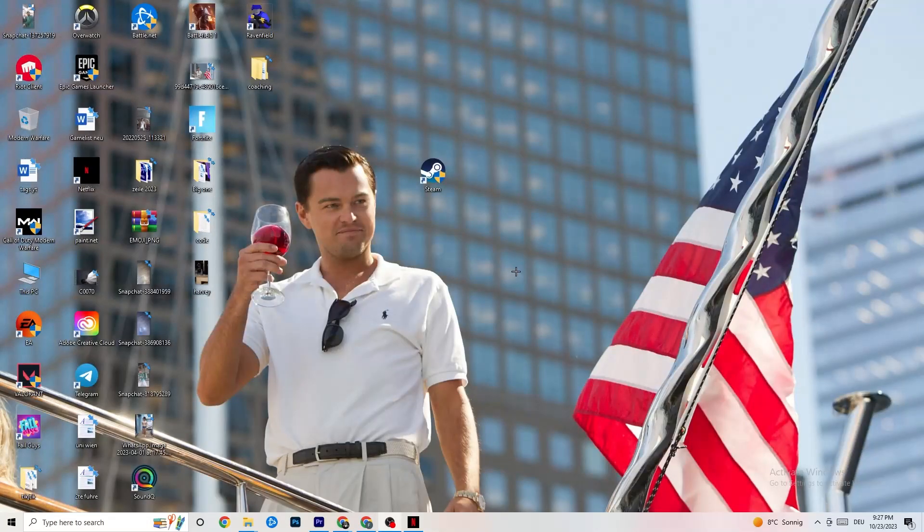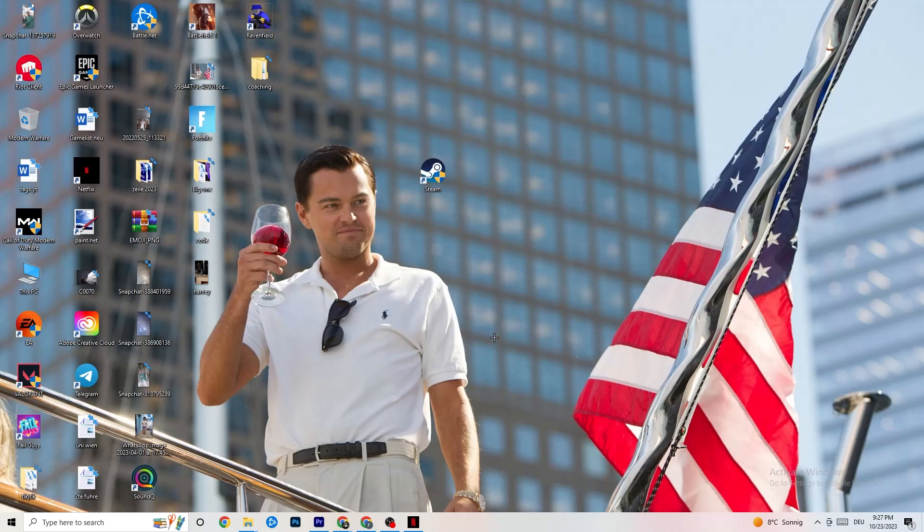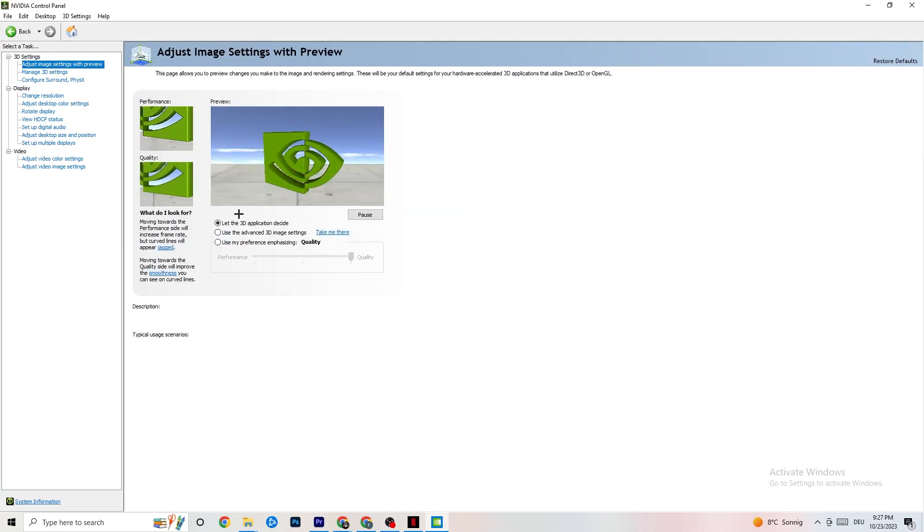Right-click your desktop and open Nvidia Control Panel. Go to Adjust Image Settings with Preview and enable 'Use my preference emphasizing.' You'll see a slider — I have it set to Quality since my PC can handle it, but if yours can't, pull the slider toward Performance. This won't impact quality as badly as you might think, but it will help performance a lot. Then go to Display, click Change Resolution, and make sure your monitor resolution matches your in-game resolution.